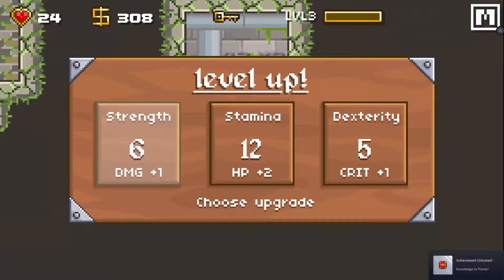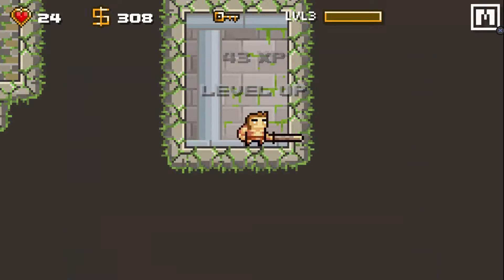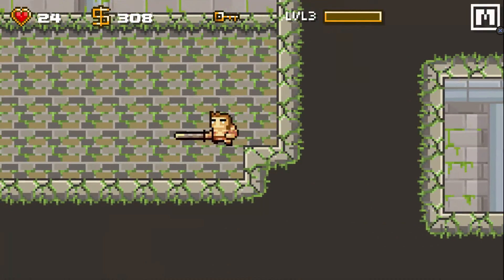Oh my god, we just got a knowledge book — didn't even know that was an area. I'm thinking I'll stick with strength for extra damage and really get clicking on that.